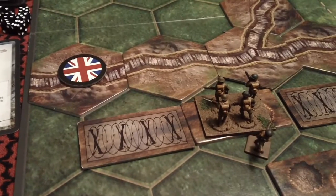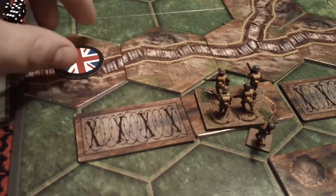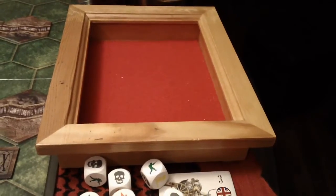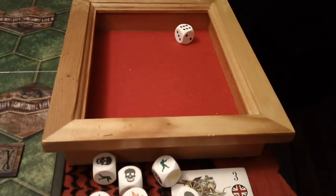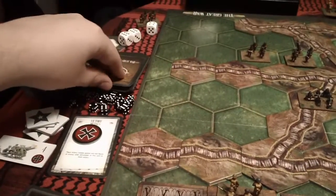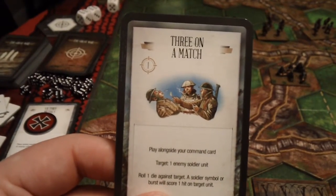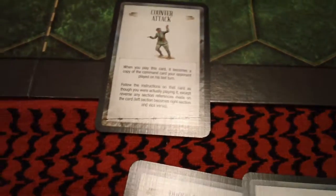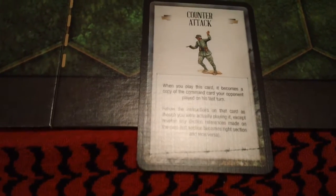Which means it's going back into the crater from whence it came. The German commander elects to take a combat card. Three on a match — I'm going to choose the counter attack card for my command card, which basically copies the last command card played by the opponent on the previous turn.